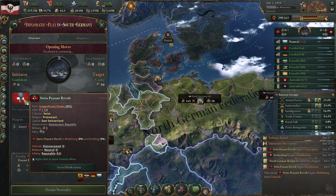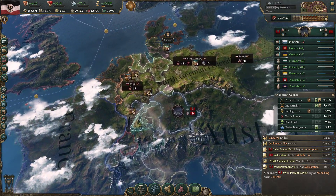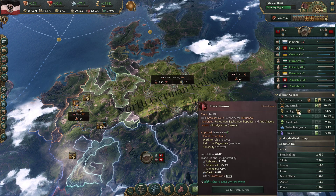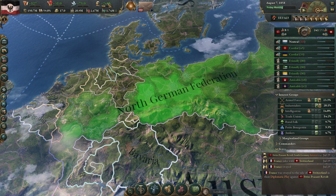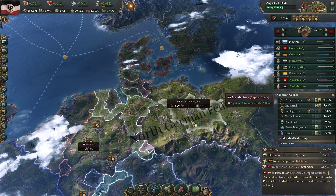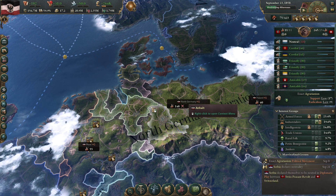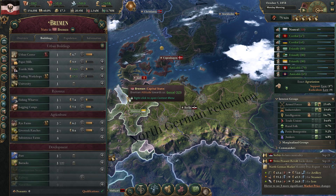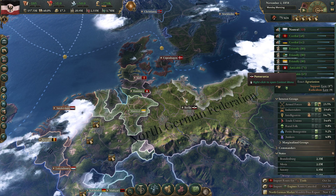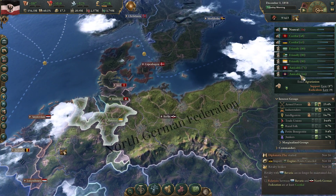Industrialists are over 20% again - lovely to see. Lots of money being made here. A request to join our customs union - yes, Bremen, you may join. Let's see whether they're going to join our union now or whether that sort of thing doesn't happen anymore. It's really weird sometimes how that works. Come on Bremen, I know you can do it, just join the team. Money is okay-ish. We are bankrolling all of these nations - yes, it cost us some money, but at this point we really had a lot of money.